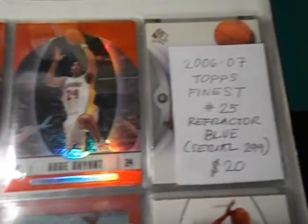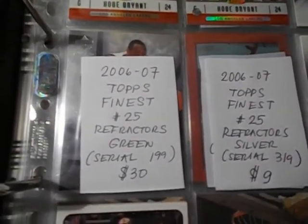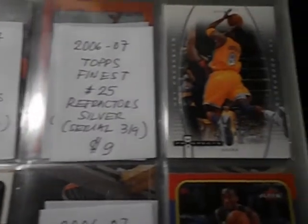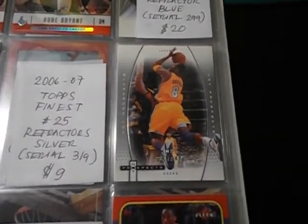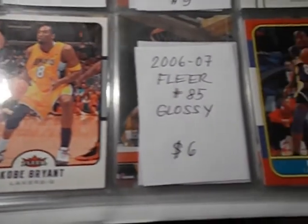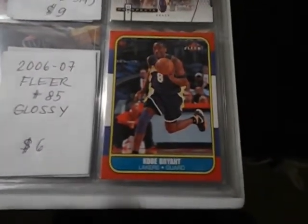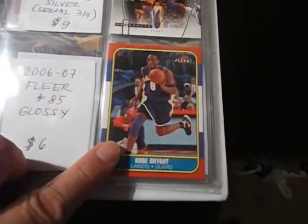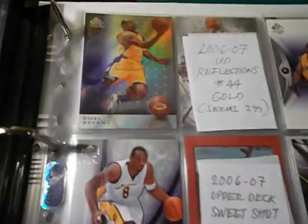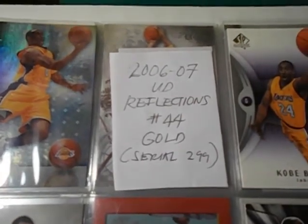Moving on, I got the Topps Finest and I got the refractor version — I'll be needing the blue refractor. There are lots of color variations: there is a green refractor and a silver refractor — the green refractor is coming soon. I got the Hot Prospects — there's a blue version and a clear version, I've been needing the blue. This is the 1986-87 variation. That's the Reflections — I've been needing the gold version numbered to 2,299.